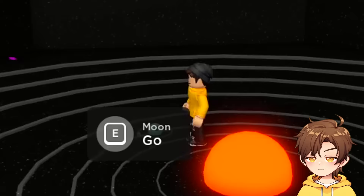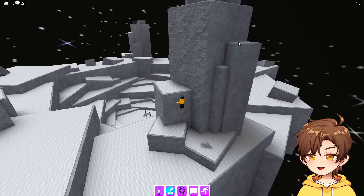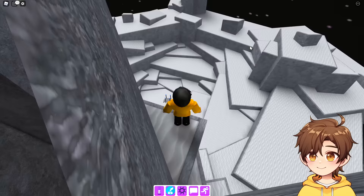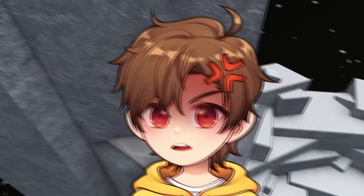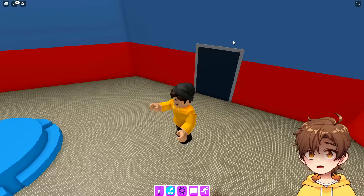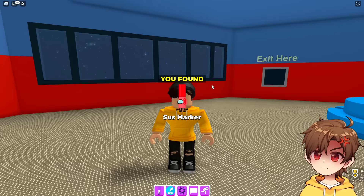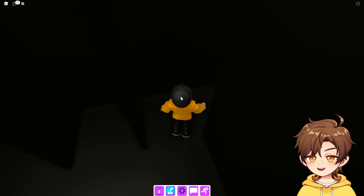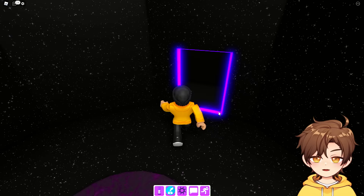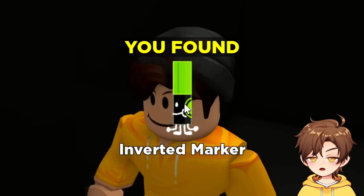Where do I go now? I don't remember how to get there. I feel like I'm meant to be going up here — why is there a platform there? They wouldn't put it there if I wasn't supposed to climb it. I seriously can't see. Since when was this here? I can never escape Among Us. I'm so disappointed in myself. Why is it always mazes? I'm so confused. Inverted marker — that's not what I'm here for.